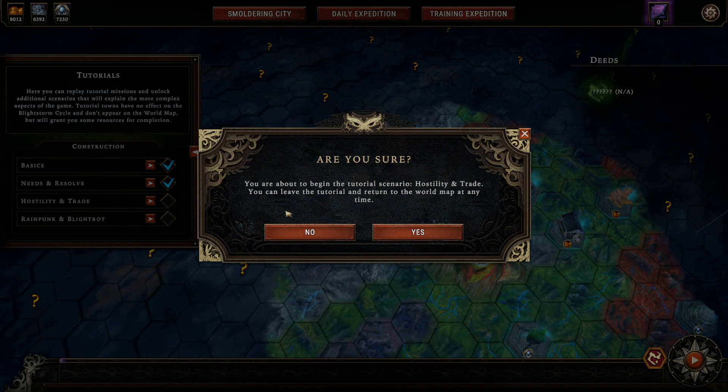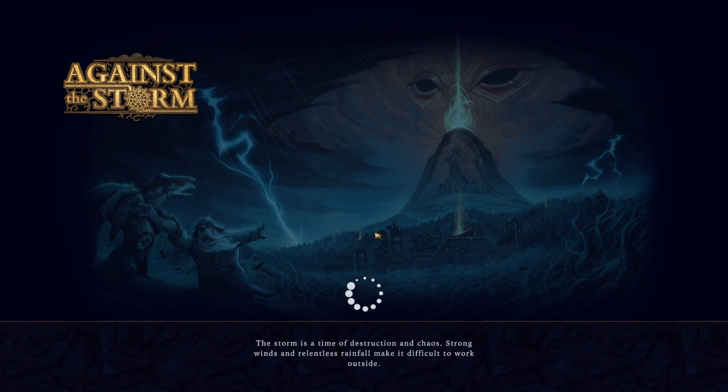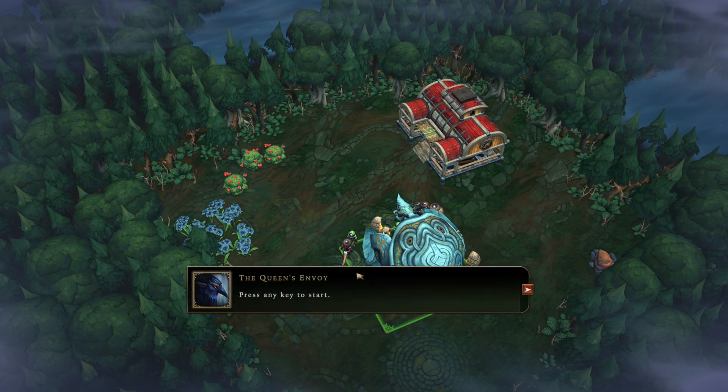You're about to begin the tutorial scenario: Hostility and Trade. You can leave the tutorial and return to the world map at any time. It's probably not a prestige mission — probably whatever Settler's mode. Alright, press any key to start.